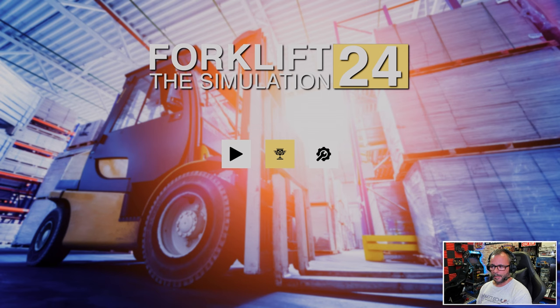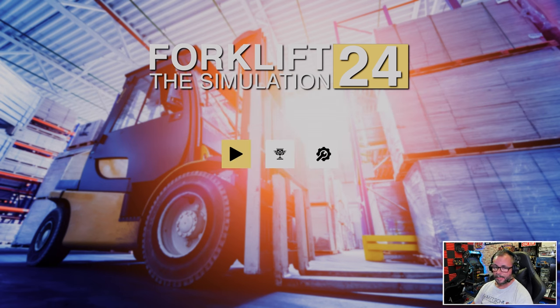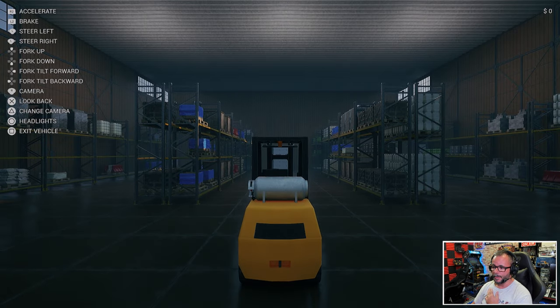The middle icon doesn't tell you what it is, but it's for those five different challenges. There's only five. The problem is that once you go to this screen, there's no option to go back — the only way around it is to actually choose one of the options. The main game is hidden behind that first icon, like a play button.